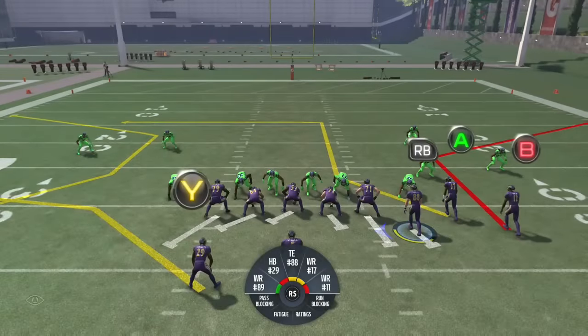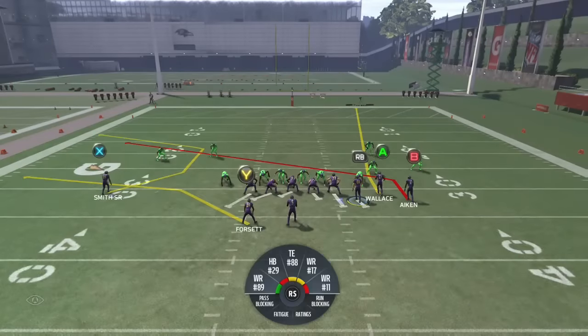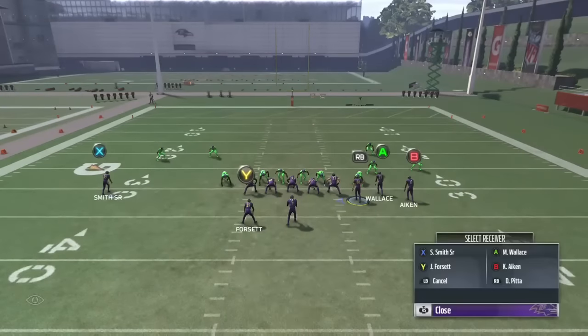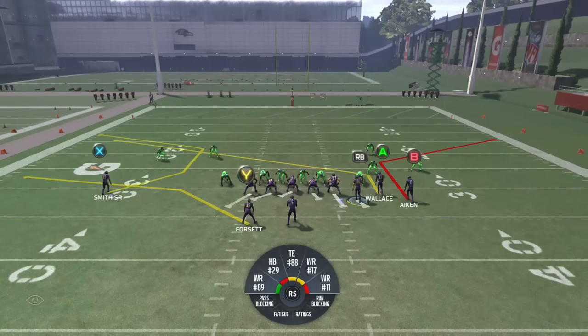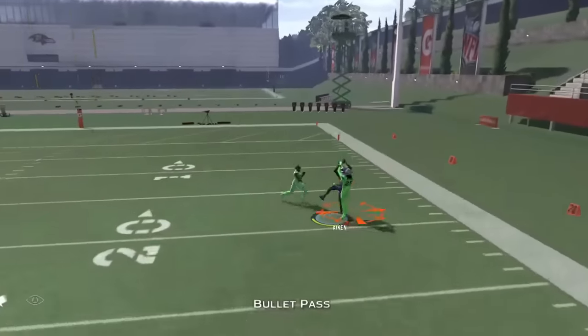I have two man-beating routes right now, actually three if you count the running back. But generally someone's going to use that free safety, bring him down to the box, and assume the running back is going to block. So all you're going to do is send the running back out on a route and force them to either go to the running back or stay in the middle of the field, and that allows you to do whatever you want.